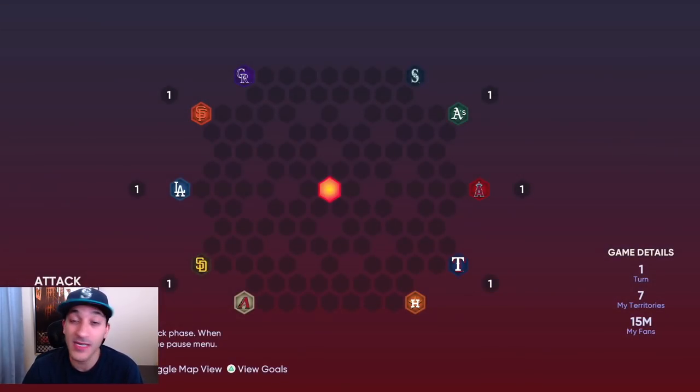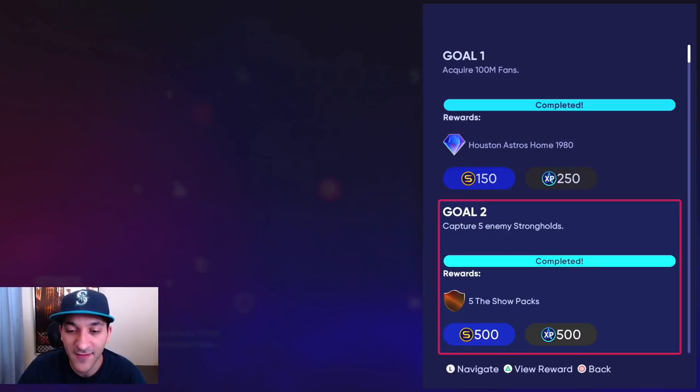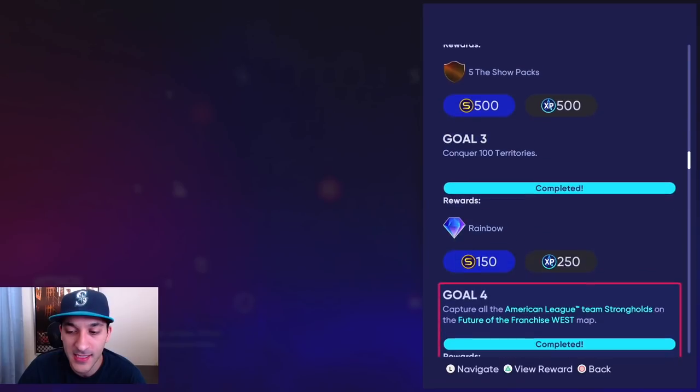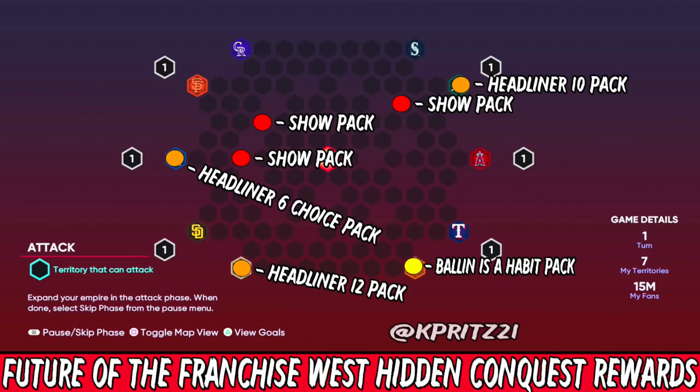On the conquest map there are 10 games to play. Rewards include a Houston Astros jersey, five Show packs, a rainbow bat skin, prospect choice packs for the goals, and a Big Dog Set 1 choice pack. There are also hidden rewards with some Show packs and headliner packs. There will be two more conquest boards — one for the Central and one for the East — each giving 30,000 XP.